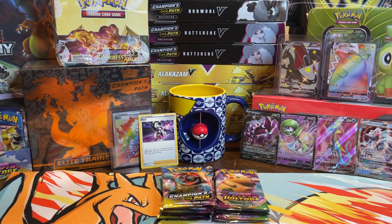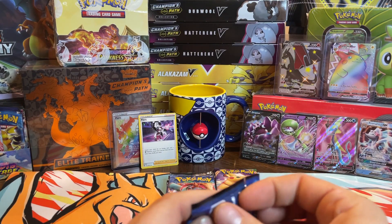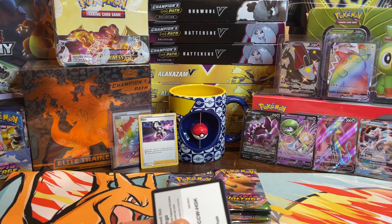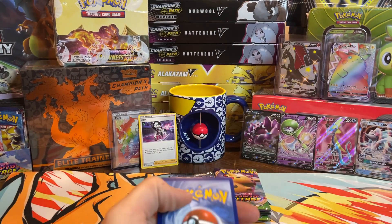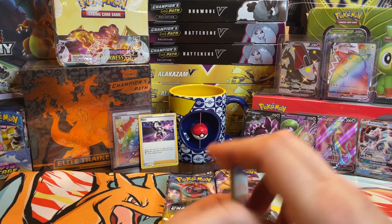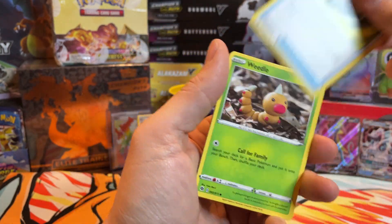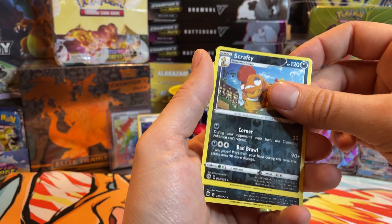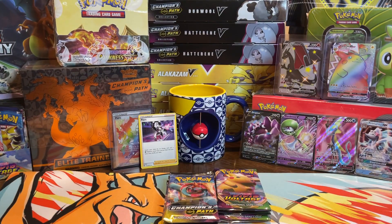In this collection box assortment opening we opened a Dubwool V from CP, a Hatterene V from CP — that's Champion's Path — an Alakazam V from Vivid, and an old school Sun and Moon Copperajah box. Suspicious Food Tin — don't eat out of it — Hyper Potion, Malmar, Pokéball, Weedle, Kakuna, Carvanha, Potion, Scrafty — my least favorite Pokémon — and an Obstagoon, my second least favorite, because I've opened about a thousand of these things looking for Zards.